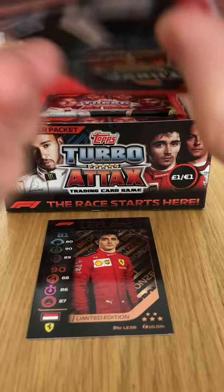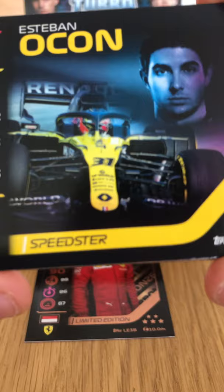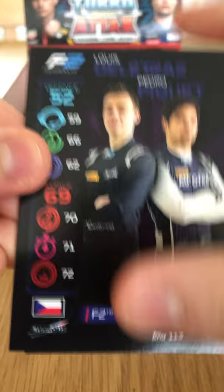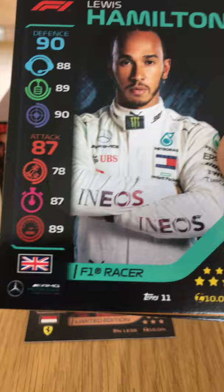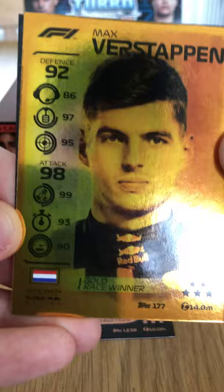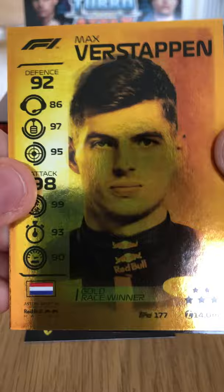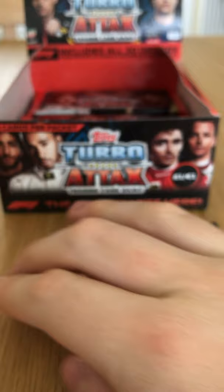Our first Golden Race Winner card! We have the Loose Wheel strategy card, Esteban Ocon Speedster, and Louis Delétraz and Pedro Piquet F2 team duo for Sauber Charouz. Lewis Hamilton base card. And then Max Verstappen Gold Race Winner — look at that, very cool. After that we have the Antonio Giovinazzi Geo Time Superstars card.